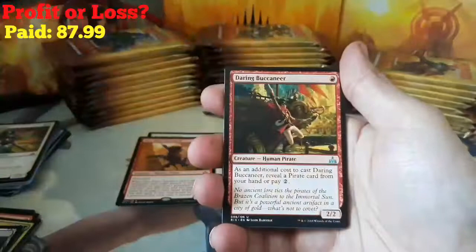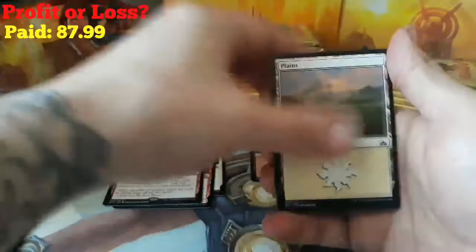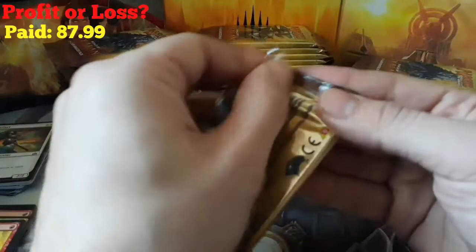We have a Jungle Creeper, a Woodland Stream, Daring Buccaneer, and a Brass's Bounty as our rare. We got a Foil Mountain — that's pretty cool, our first foil — and a Plains.